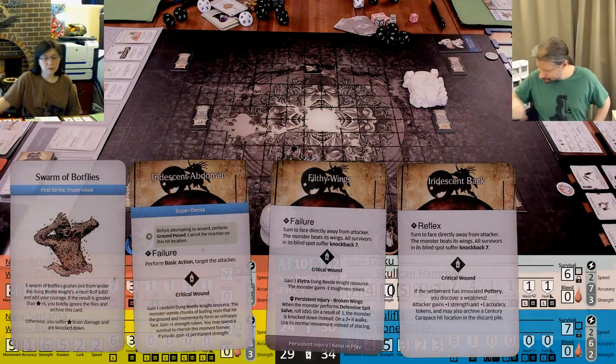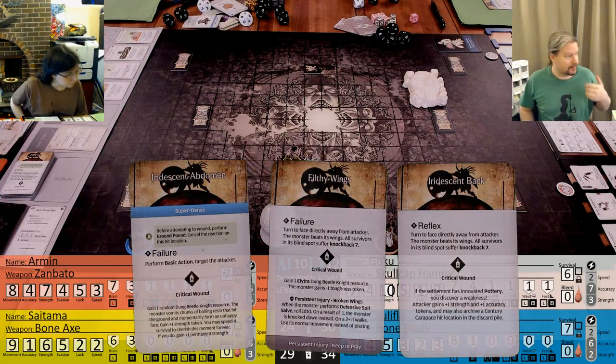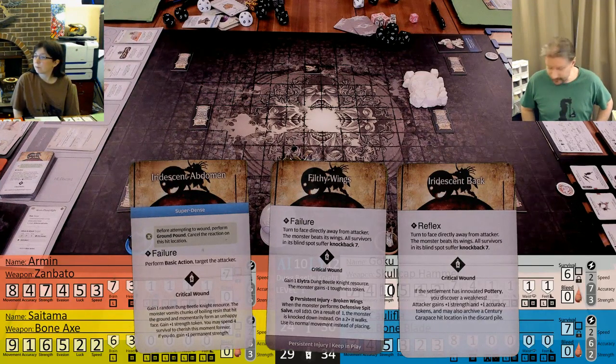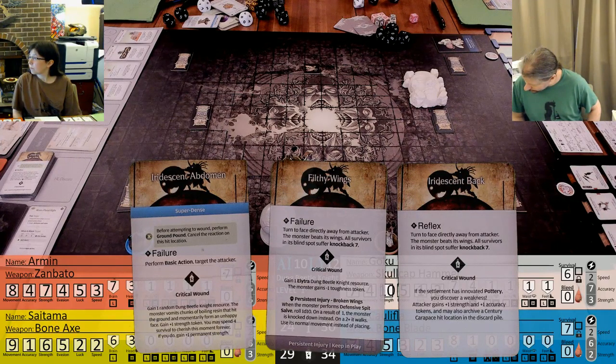With my massive ten strength, I wound on anything but a one. But first I have to do the swarm of botflies. If the result is greater than six, you boldly ignore it - otherwise I suffer one brain damage and I'm knocked down. I need a three plus - got it! So that goes away permanently - it is archived. Very nice.